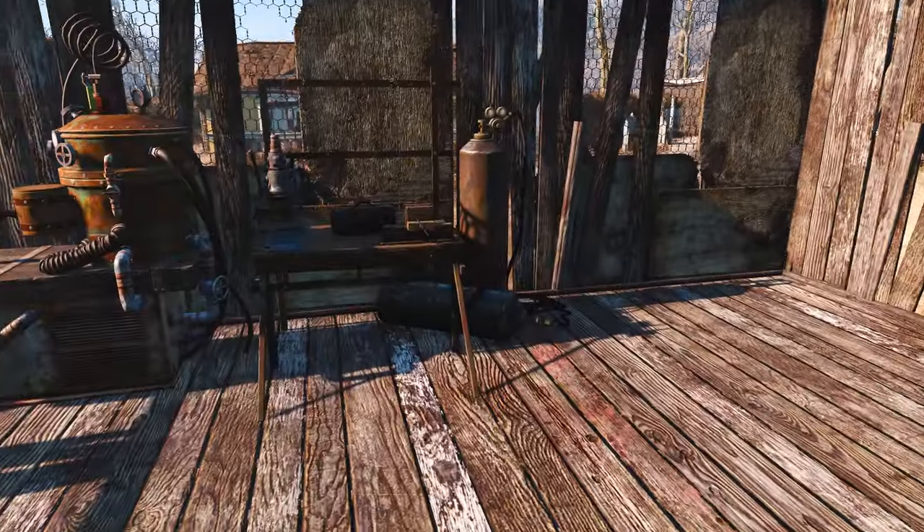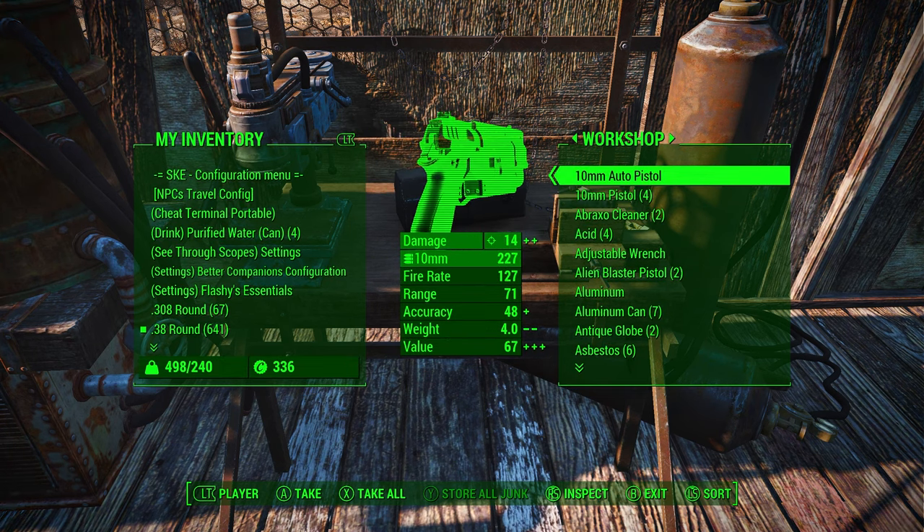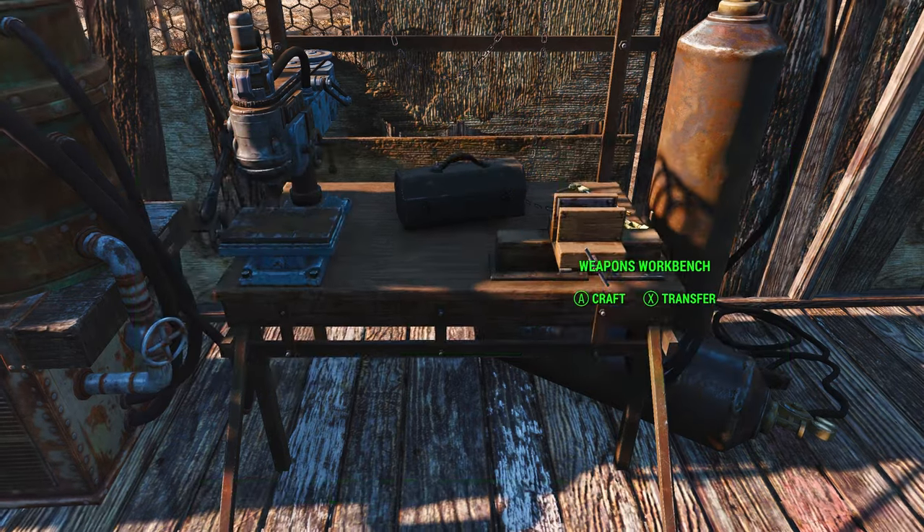As a consequence of that, the bottle no longer counts as junk. So because it doesn't count as junk, you never accidentally put it inside the workshop or inside your settlements when you try to deposit everything else in there.